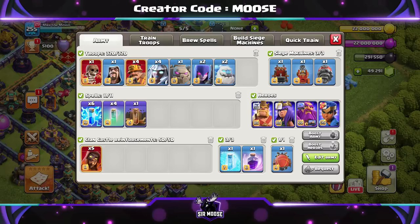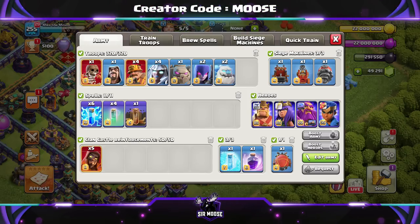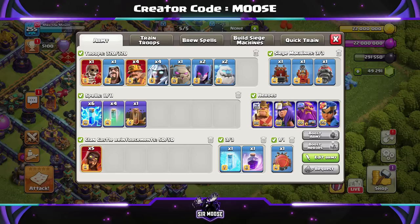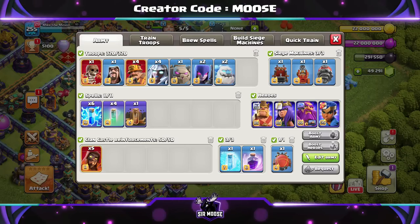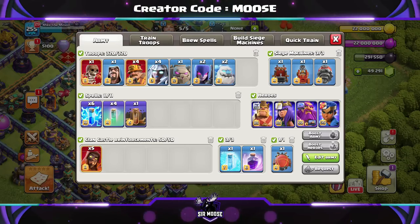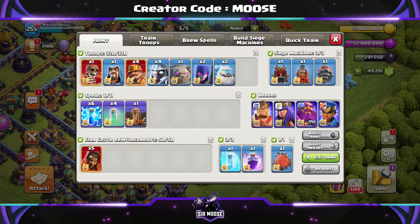So one Super Wall Breaker, one Wizard, four Super Miners, four Electro Titans, one Golem, two Witches, and two Ice Golems. Spells are going to be six Lightning, one Earthquake, and four Invisibility spells, and a further Rage spell, and three freeze spells to sprinkle on top.